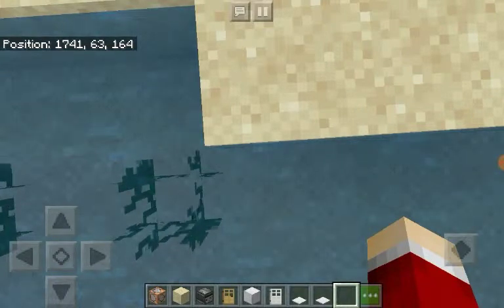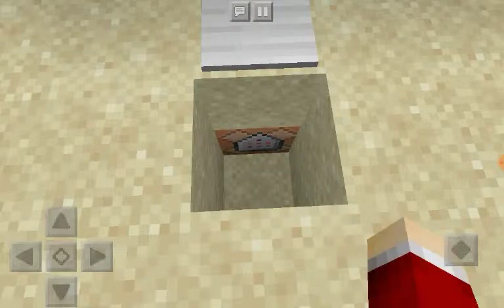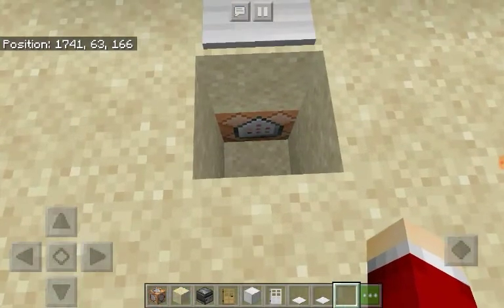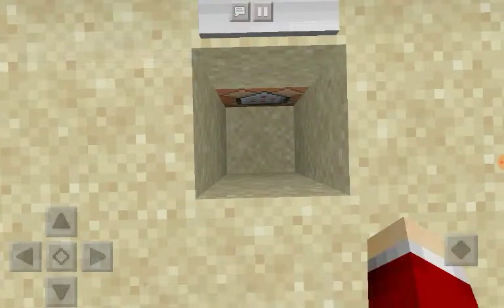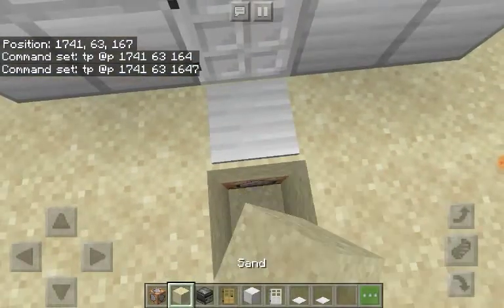Don't put these coordinates because then it's just going to teleport your friends to a random place and they'll really be lost — you don't want it to go that far. Mine are 17, 41, 63, 164, so I'm going to put that in. Actually, I'm going to do 7 instead — that would be cool and very funny.